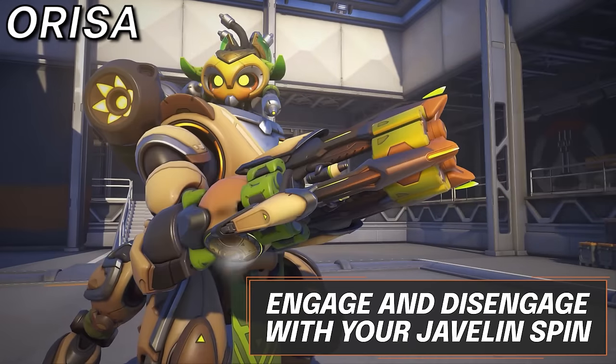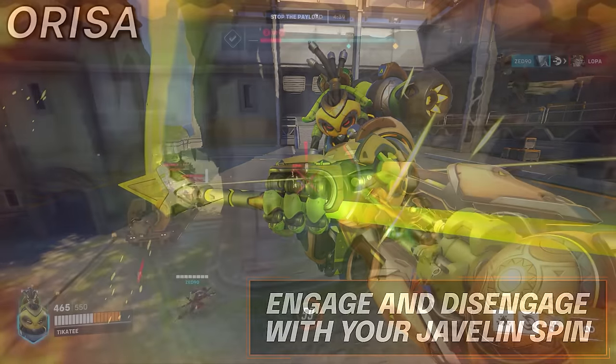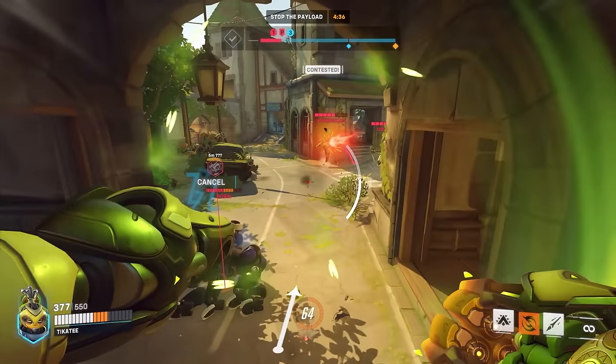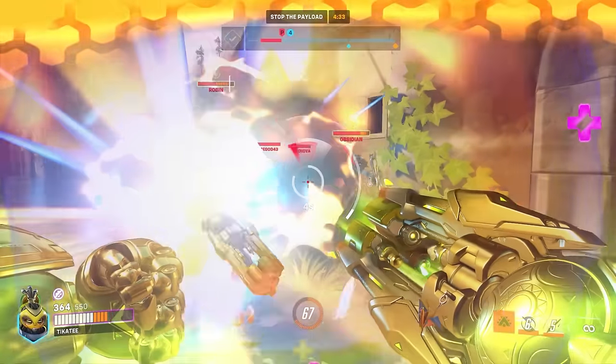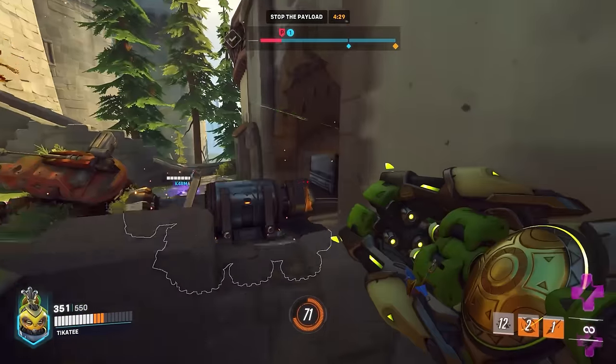Now for Orisa, get in and out with your E cooldown. You need to use your Javelin Spin before fortifying, because at the end of your fortify you will get it back again. However, this second E should be used to get back to safety, as your fortify should have been used to go extremely aggressive. Rotating your abilities in this way will give you great uptime for creating a lot of pressure in the frontline with relative safety.